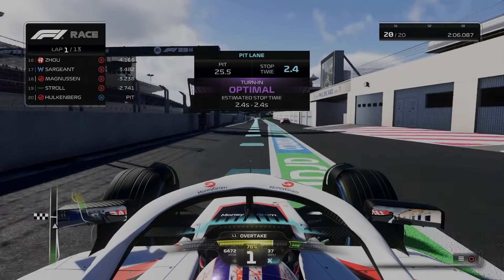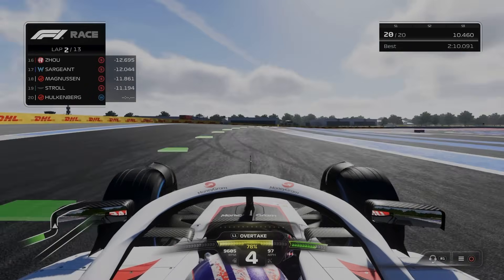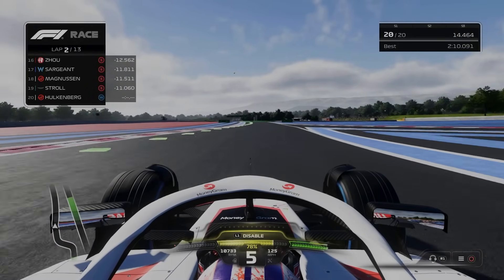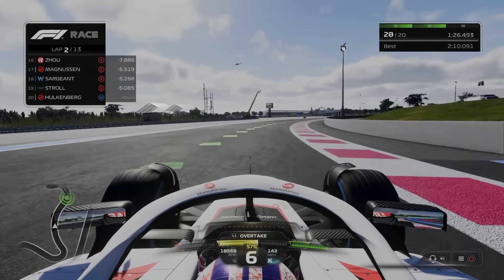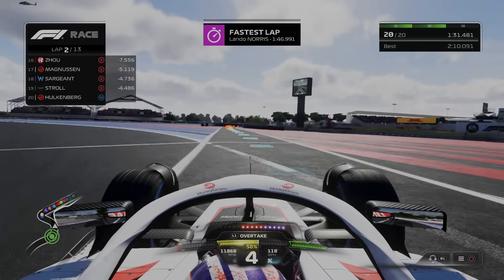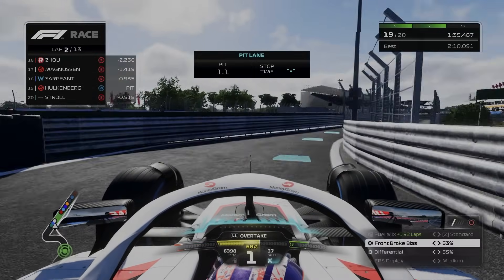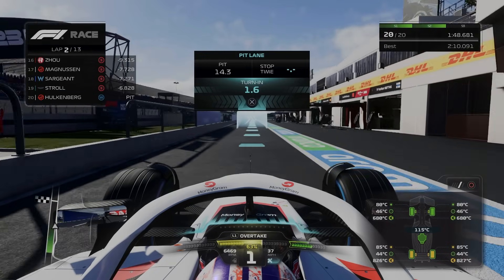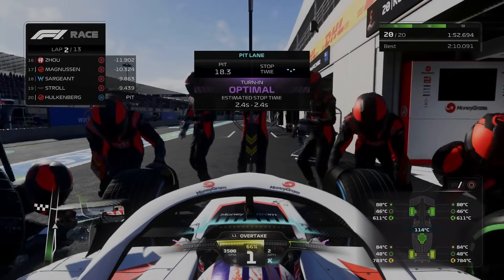I'm not going to show you the whole wet lap because it's literally just me missing apexes and cutting corners. I just want to use it as a reference for how slow the AI are. Obviously I'm on wets and they're on softs so the gap should be reduced slightly, however by the end of the lap I'd gained six seconds on them, which I think is pretty ridiculous. So if anyone does actually drive on this AI difficulty, I'm hoping this is the first few days you've been playing, because if not, maybe Rocket League might be the game for you.